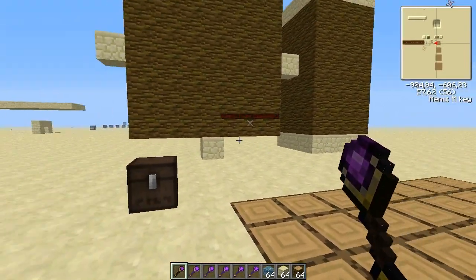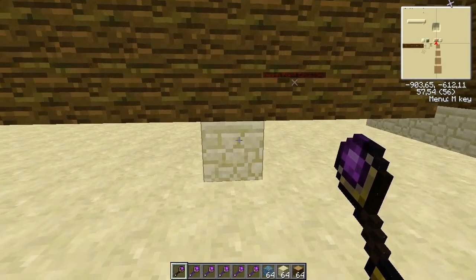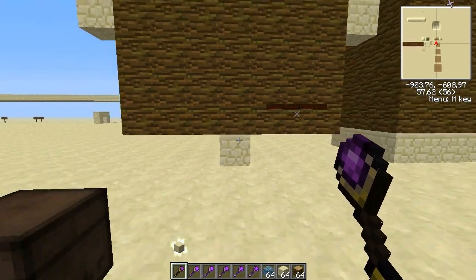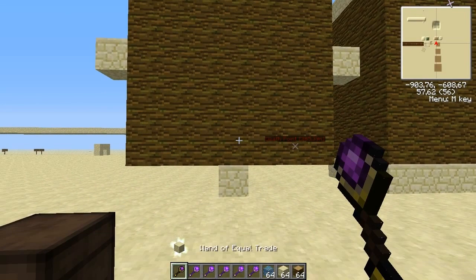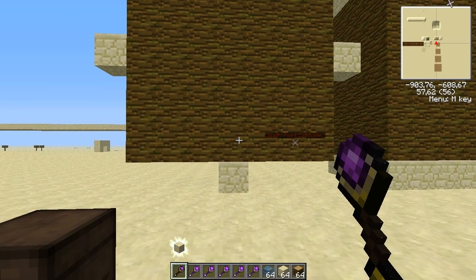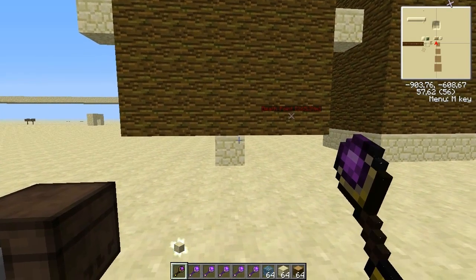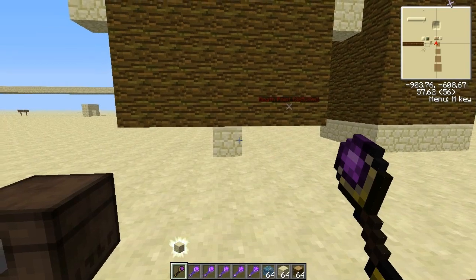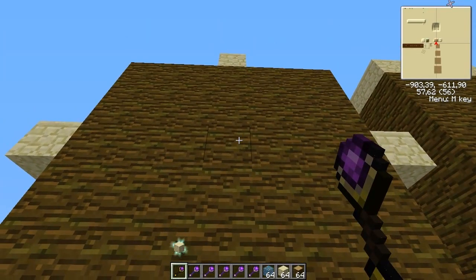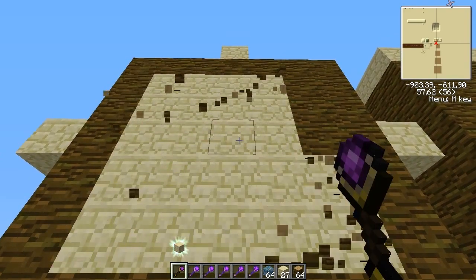It's used to change materials to other ones. Firstly you need to shift right-click on a material like sandstone, and you will see a little glowing thing with the sandstone block in it right over your inventory slot bar. Then when you right-click on a material like this jungle wood, you will change it into sandstone.